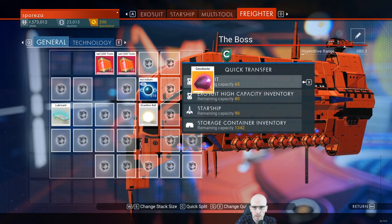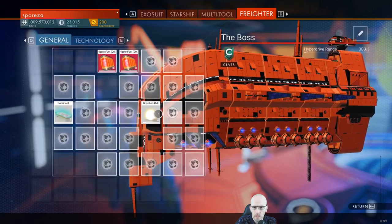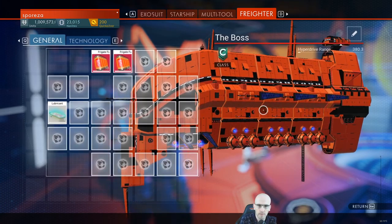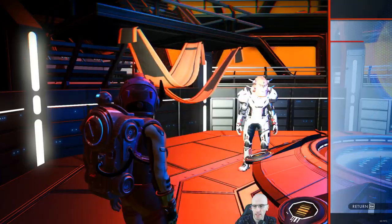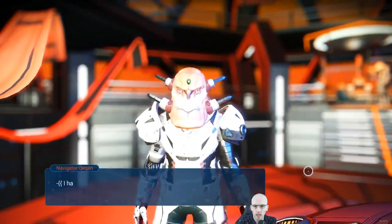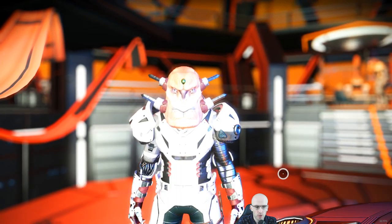Reminds me I need to get some dihydrogen going. How much do we have? Speaking of dihydrogen — 9,200. It's alright. It's dihydrogen jelly — just refine that back to dihydrogen. A few potential expeditions.